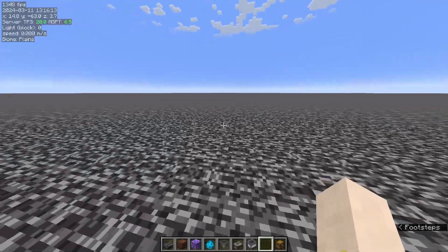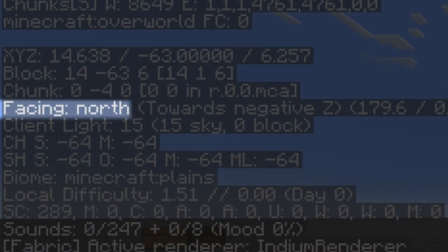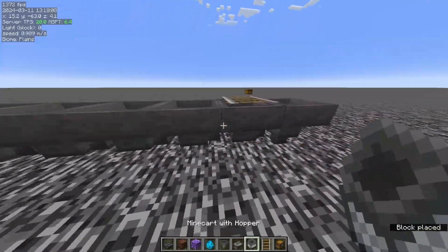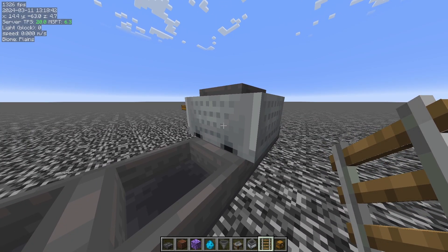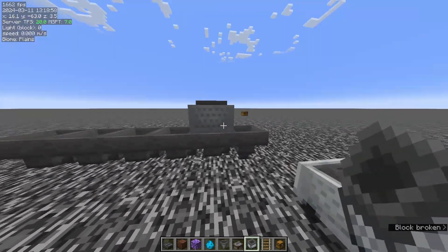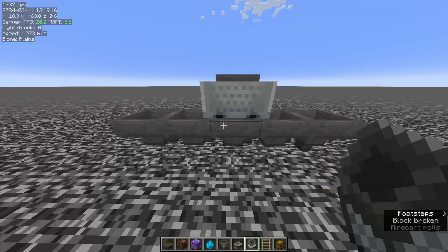Before you build anything, make sure your chest array is facing in the north-south direction of the world. As you can see in the F3 screen, looking in this direction is south, and 180 degrees the other way is north. This is essential — the item sorter will not work otherwise. The reason is: if you have a row of hoppers facing south to north and place a rail facing west-east with a hopper minecart on top, when you break the rail the hopper minecart faces the same direction it was on the rail. However, if you place a rail facing north-south and place a hopper minecart on top and break it, the minecart rotates 90 degrees to face west-east, which would break the sorter.